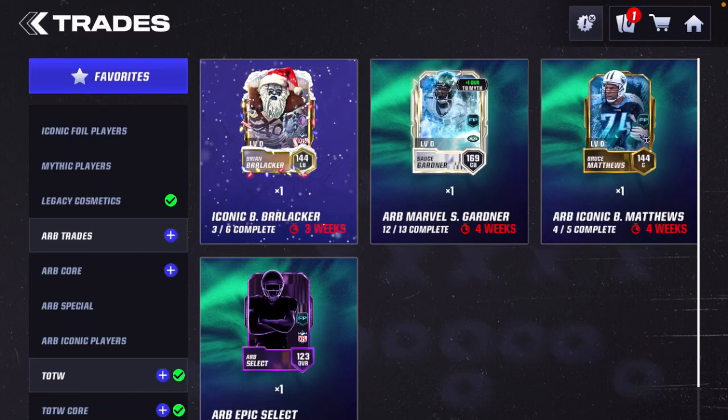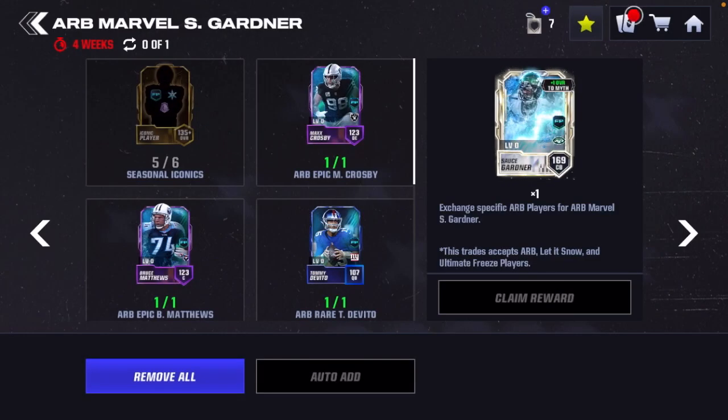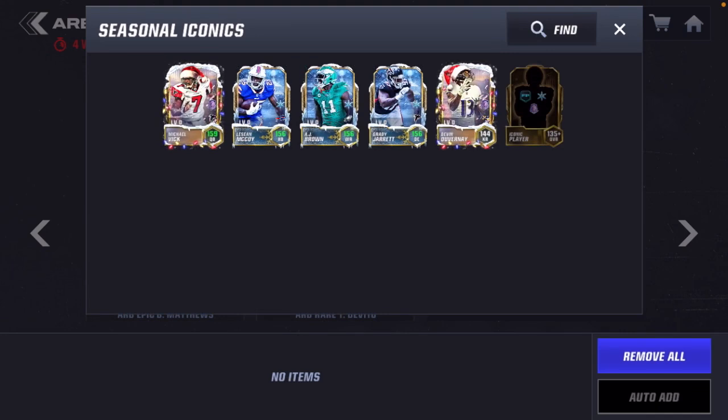What's up guys, it's Peter Toman here and I am back with another video. Today we are going to be claiming the Marvel Sauce Gardner from the S4 Field Pass, adding our third Marvel to the squad alongside the Brian Dawkins from S2 and the Micah Parsons from S3. He is a 169 overall cornerback.